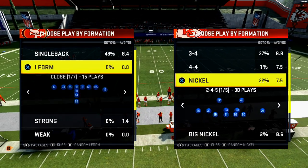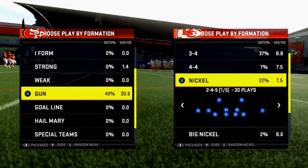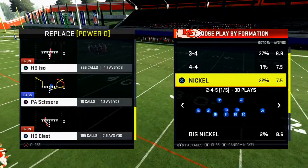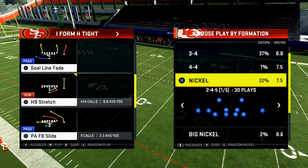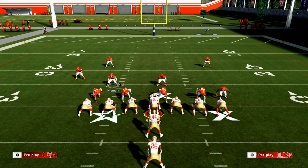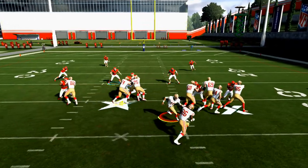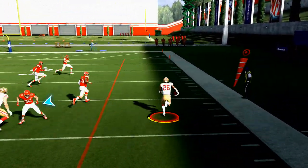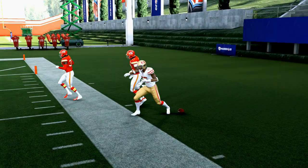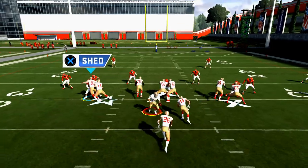The first of my top five tips for offense is to run HB stretch in combination with HB dive. I have the Oakland Raiders playbook up here. This year more than any other year, the run game is better than it's ever been. The HB stretch in combination with the ISO from I-Form Tight is absolutely deadly. You don't have to be in Oakland — any stretch combined with any ISO will work.